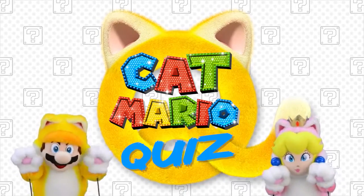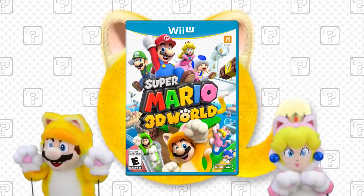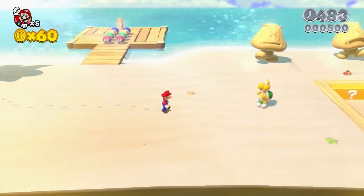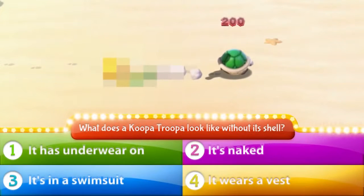Super Mario 3D World. This is a Koopa Troopa. You've seen them, right? If you jump on them, they shoot out of their shells. But here's the question: what does a Koopa Troopa look like without its shell?